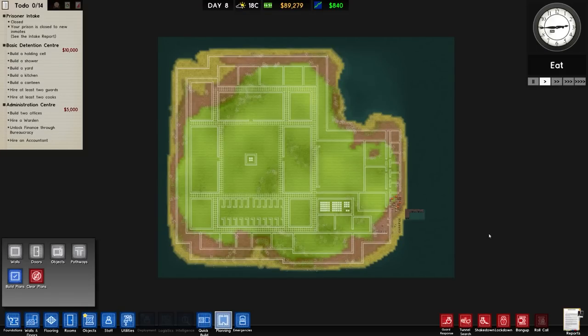Welcome back once again to Prison Architect, where in the previous episode we began the series by planning out the rough idea for the new island facility, which is obviously in front of us now.